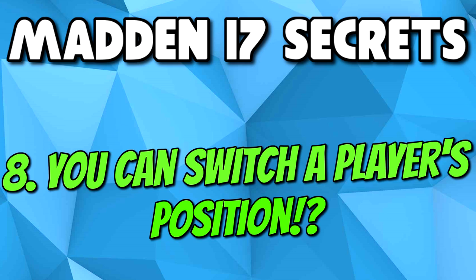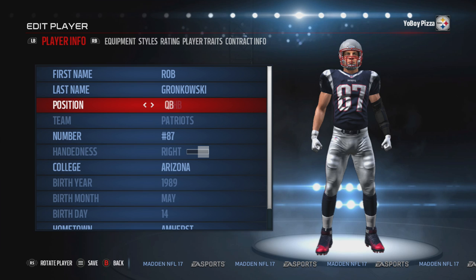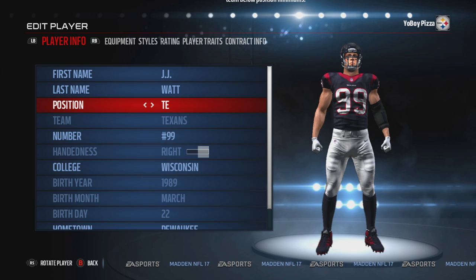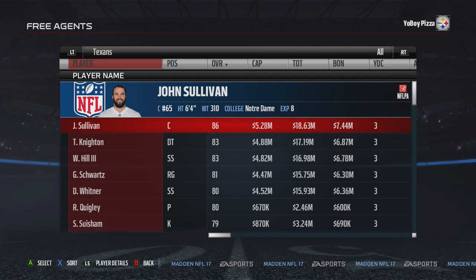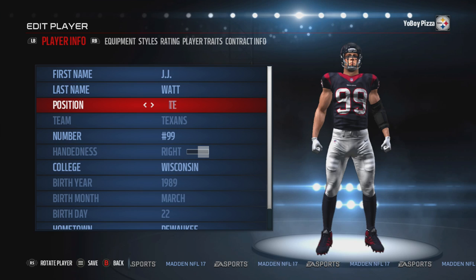This trick shows you how to switch a player's position to anywhere on the field. Go to your player roster, click on the player, and go to edit player. Go to the position and pick whatever position you want to change him to. We put Rob Gronkowski as a middle linebacker — he's only a 22 overall there. If you run into the problem of not being able to switch a player's position, it means you don't have enough people at the position you want to switch out of. For example, JJ Watt is a right end — just pick up another right end for the Texans first, and then you'll have no problem switching him wherever you want.